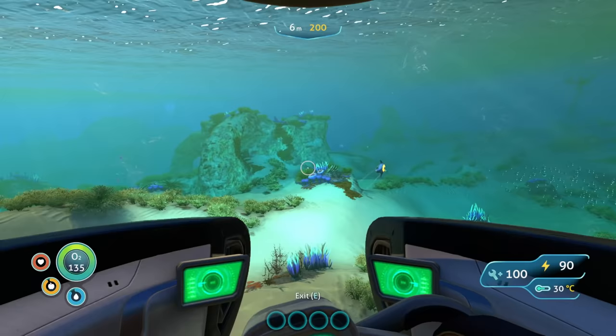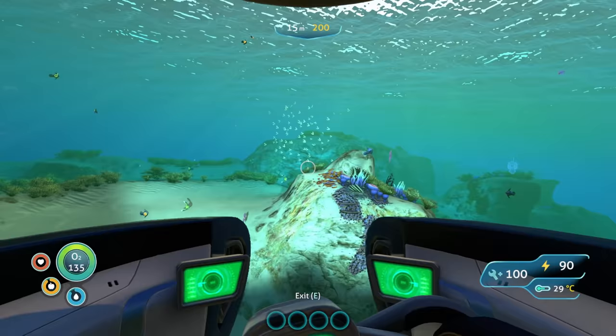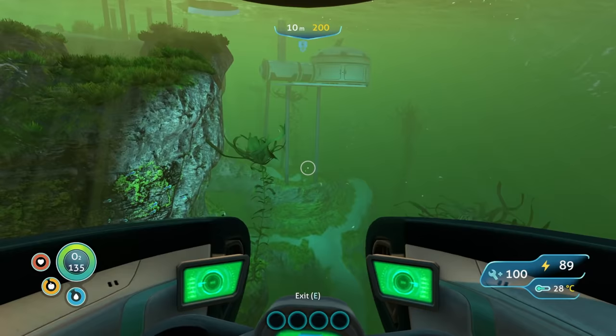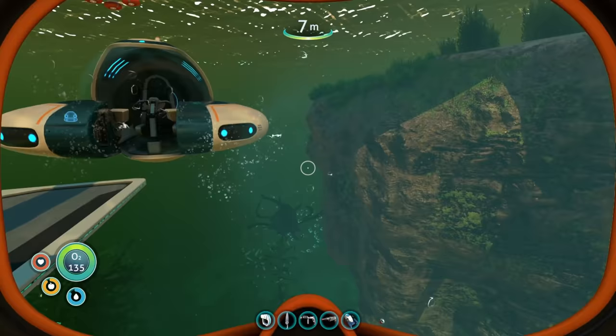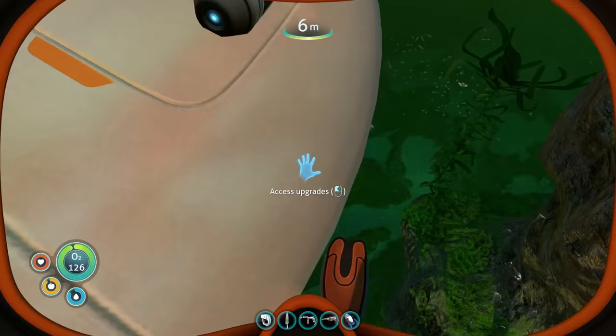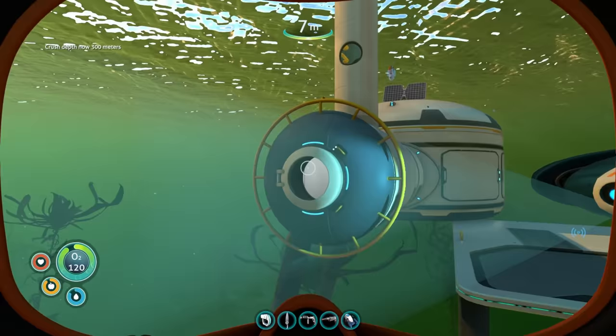Why is there a tiny reef back right here? Some of these things just don't know where they're supposed to stay — we've had a sand shark come back to the starting area, a reef back here, and I've actually had a ghost leviathan glitch through and patrol this area before. It was terrifying — ghost leviathans are not supposed to be here. Let's throw on our depth module and storage module — crush depth is now 300 meters!